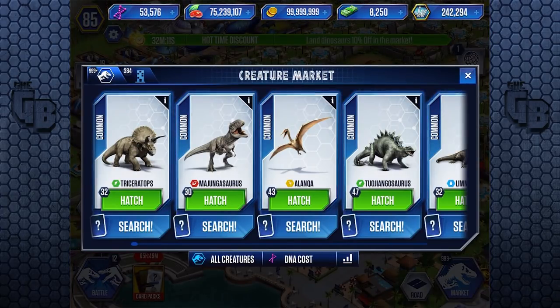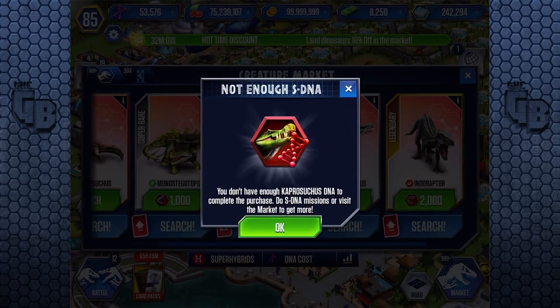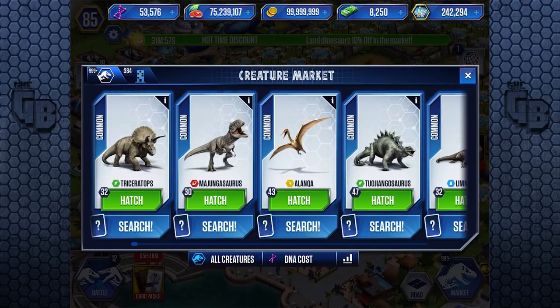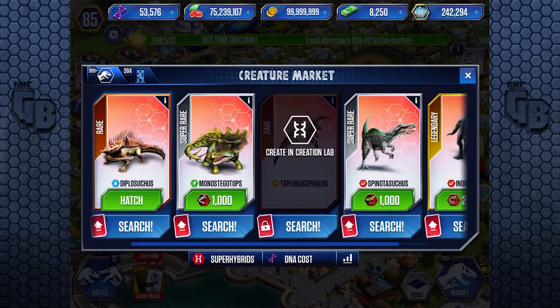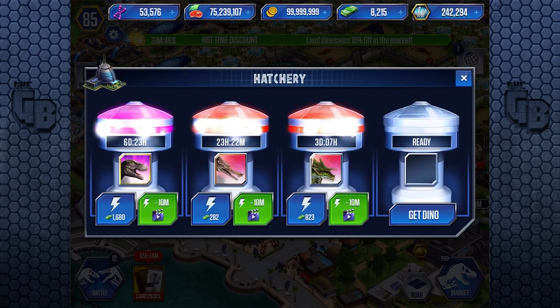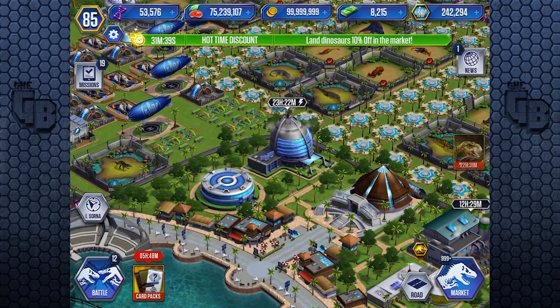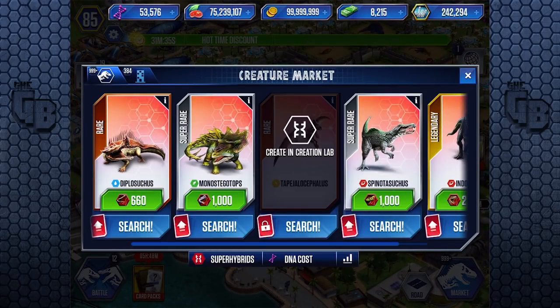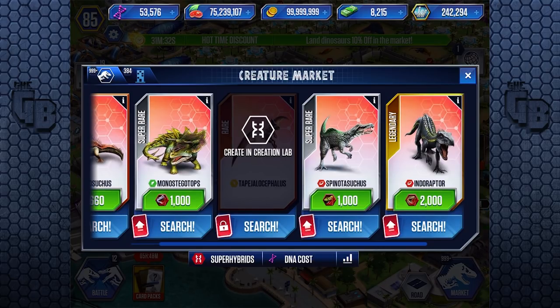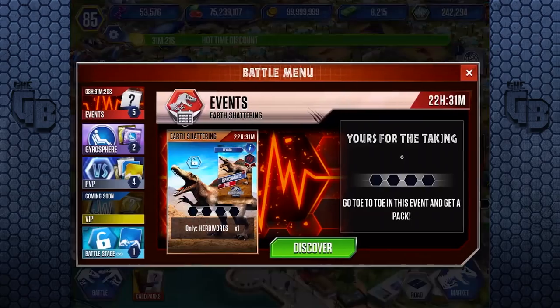Now, for the dinosaurs that we can get the super hybrids for — we'll go here. I think we can get another Monostegatops. We can hatch a Diplosuchus. We can't get an Indominus — we're pretty close. We've got super hybrids — we can hatch that. And how about a Monostegatops? There we go, that's two more. What is my super DNA looking like? 1,000 Euoplocephalus DNA. I'm pretty sure you only need 2,000, I think. We need 2,000 to unlock that. Potentially one of the best dinosaurs in the game.